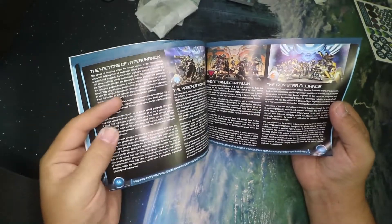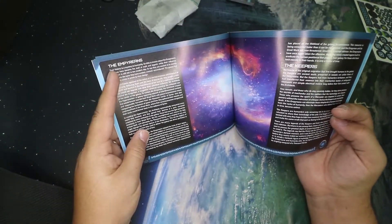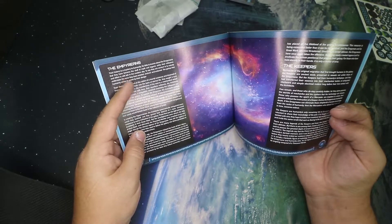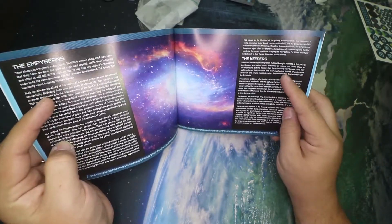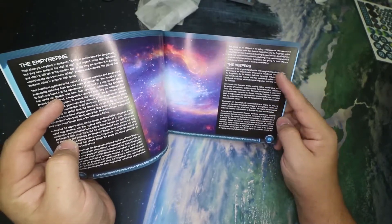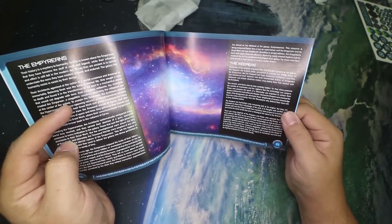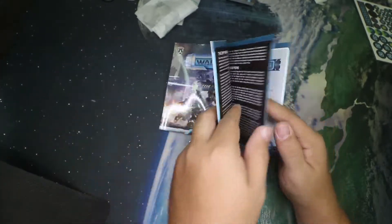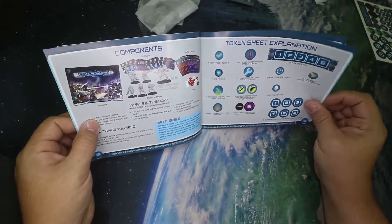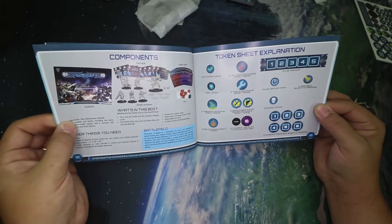It talks about the factions a little bit. So the Empyreans will be in the next Kickstarter, but then we also have the Keepers. I'm not sure when we'll see those, but a lot of the talk about the Keepers is that it's Nemo and his followers. So that'll be really cool to see if that is the case. Here is the component list for what comes in the starter.